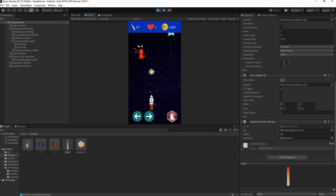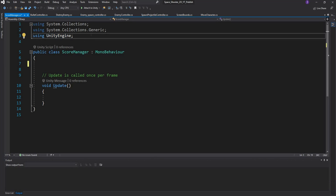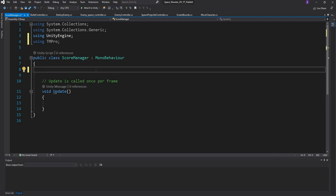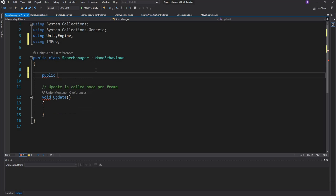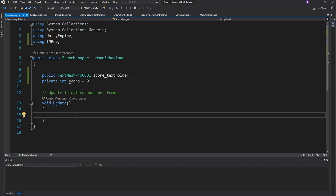Now let's make the score increase when we destroy an enemy. Create an empty game object called 'ScoreManager' and a script also called 'ScoreManager'. Open it in Visual Studio, remove the Start function, and include the TextMeshPro library. Declare a public TextMeshProUGUI variable called 'scoreTextHolder' and a private int 'score' set to zero. In Update, set scoreTextHolder.text equal to score.ToString().